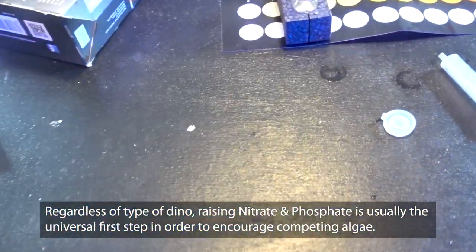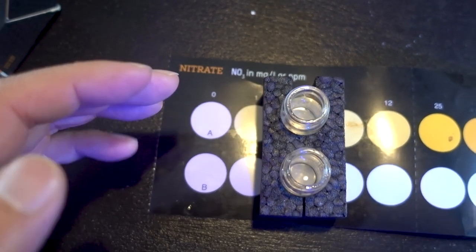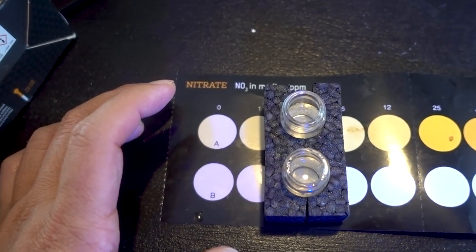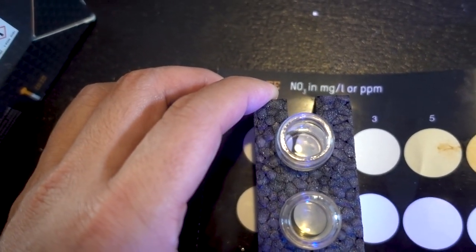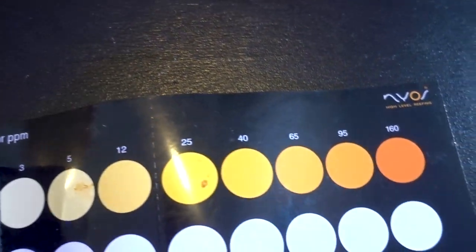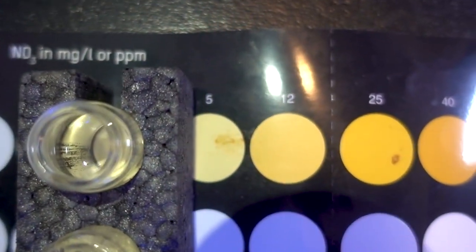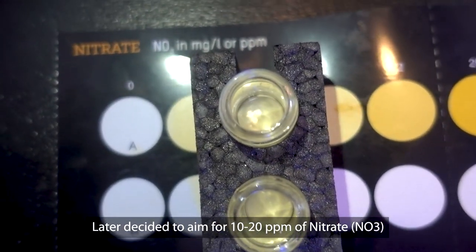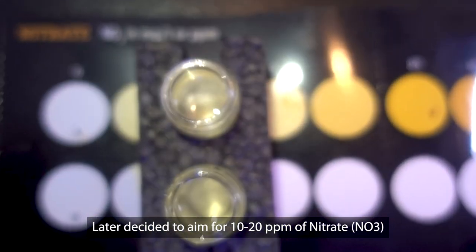Because last time it was over 5 ppm, I decided to use the Nyos kit in case it went over 5 ppm again. Reading of 3 is not terrible — I think I'll try to raise it up to 5, so I'll be dosing a little bit of nitrate. I don't want to overdo it but we definitely want to raise this up. I'm going to log it in the ReefTrace app. It definitely dropped a little compared to last time. The next thing I want to check is phosphate, because that's another element that really determines whether the dinoflagellates thrive or not.